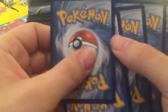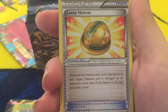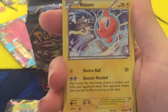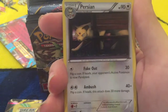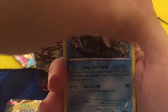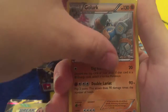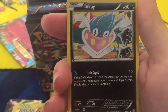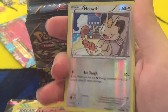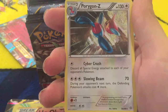One, two, three. What do we got? We got a Sableye. A Lucky Helmet. A Rotom. Persian. Relicanth. Porygon. A Golurk. An Inkay. Reverse Holo Meowth. And Porygon Z. Next.